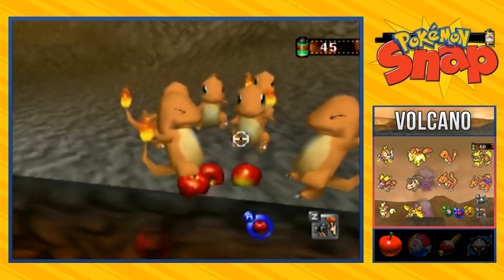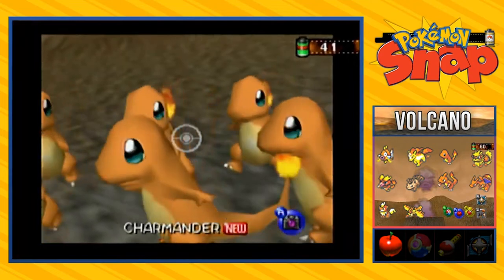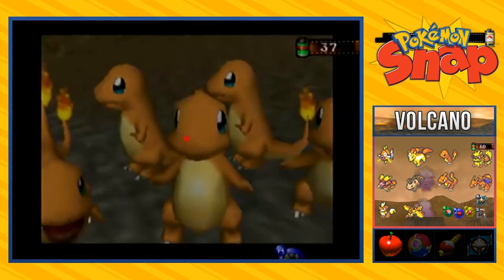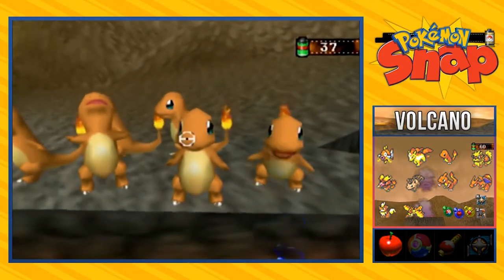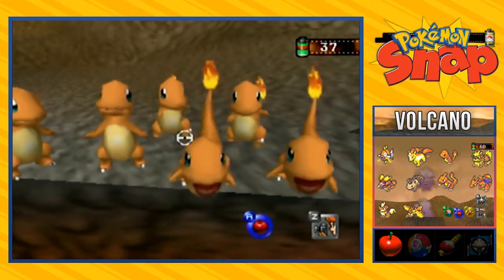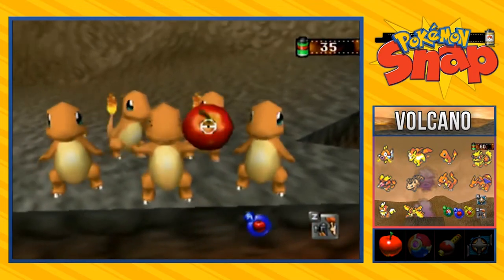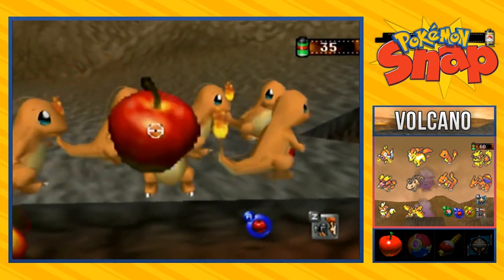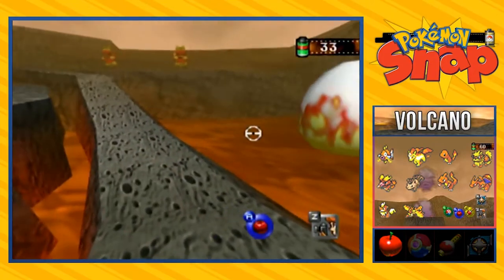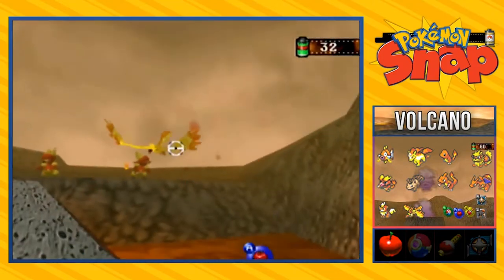We're getting closer and closer - look at these Charmanders. I'm just playing around right now. I'm having so much fun with these guys. Anywho, let's throw this egg in. As you can see, you're going to be looking at a Moltres right here.